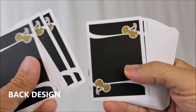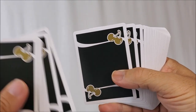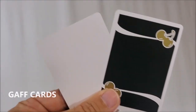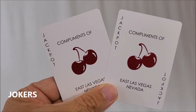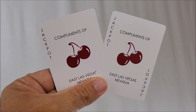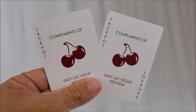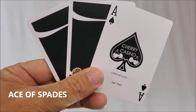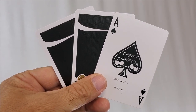The back design is the standard Cherry Casino back — kind of like a Coke or Pepsi swirl, like a Nike swoosh — with a solid field of black and beautiful metallic gold cherries in each corner. With this deck you'll get two gaff cards: a double back card and a blank face card, which are great for magic tricks. You'll also get an original Joker — it is a Cherry, and it says 'Compliments of East Las Vegas, Nevada.' The Ace of Spades has a nice big black Ace pip, says Cherry Casino with some cherry icons, and reads 'Litho in USA' with an SF7947 underneath.